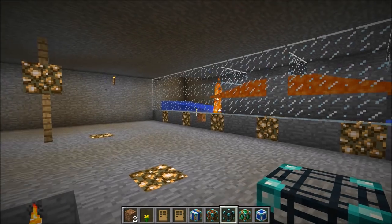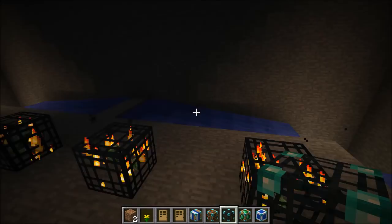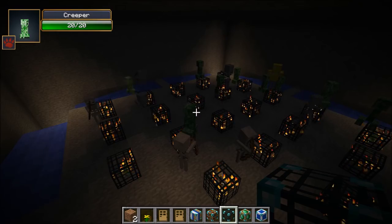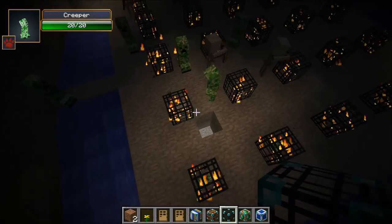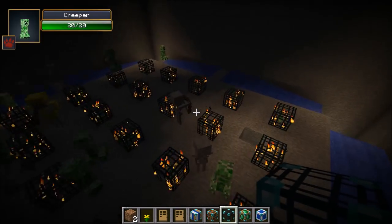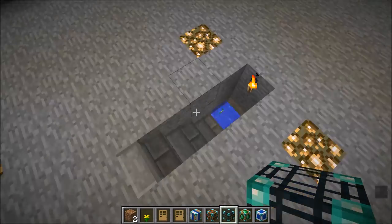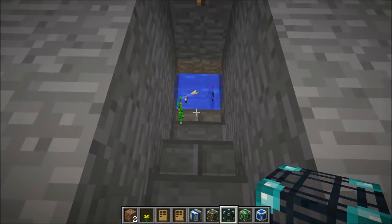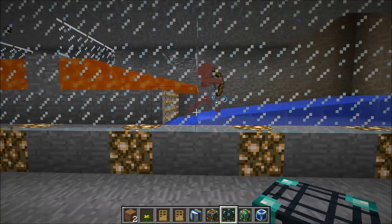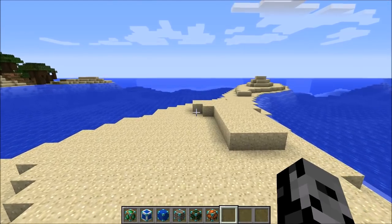Let me break into it and show you how it actually works — this is why it's better than any mob spawner you can make. There are a lot of spawners in there — that is ridiculous, so many. The mobs are going to be stupid, fall in, burn to death, and you'll take their drops. We've got gunpowder and bones already — it's working perfectly. The trading post is next.